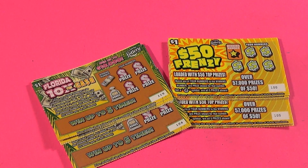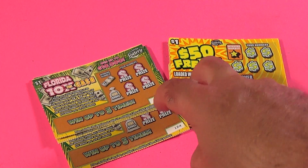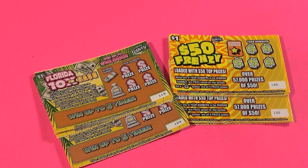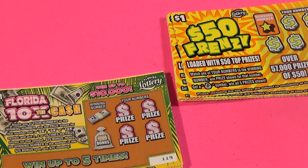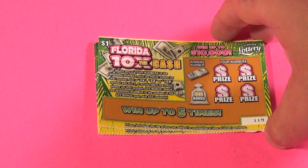This is Scratchers on Saturday, and this is another Friday face-off $1 ticket showdown. It is the Florida 10 Times the Cash against the $50 Frenzy. 10 tickets for each, divided into two 5-ticket rounds. We are going to start with the Florida 10 Times the Cash.